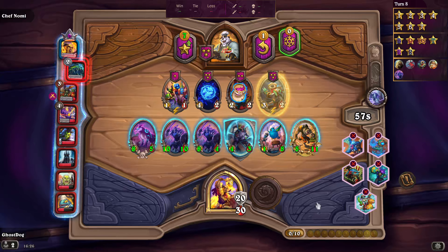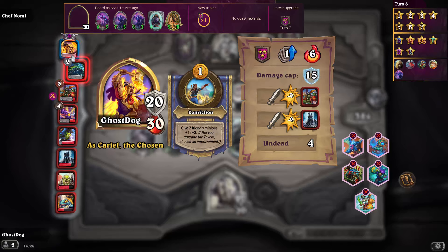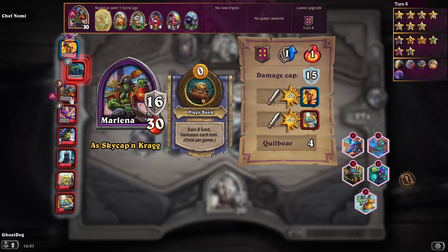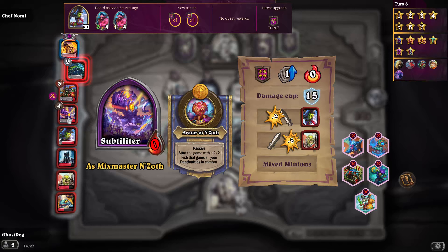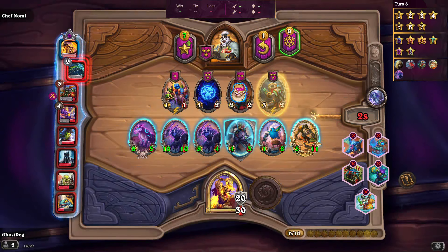The timer in the right-hand corner gets progressively higher each round — in the later rounds you have nearly up to a minute. I'm going against the person in second who is playing Yogg and is on tavern tier four — I'm on tier three. He dealt 15 damage to someone in one round. There are some players down to 11 and 21 health already.